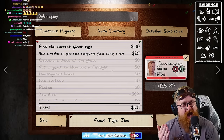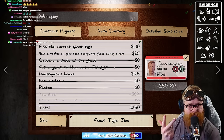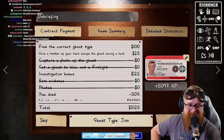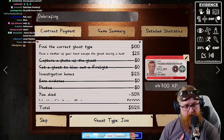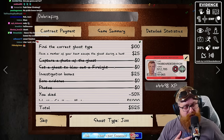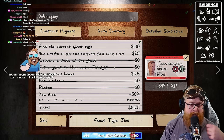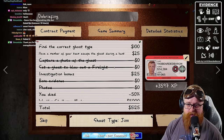Chat, did I just get every successful one? No — it was a Jinn, a Wraith, and a Jinn. Anyway, that's it chat — just an easy 30 rounds, we're totally fine.